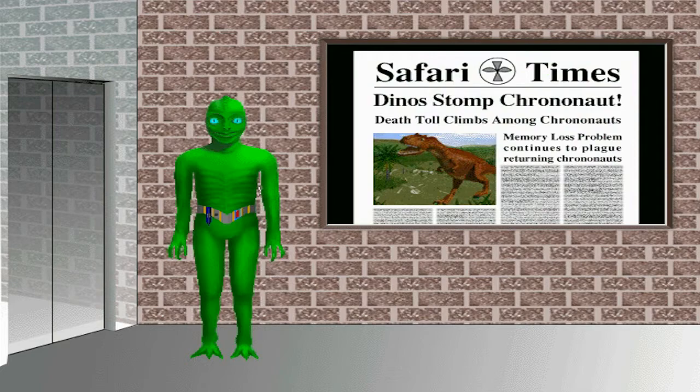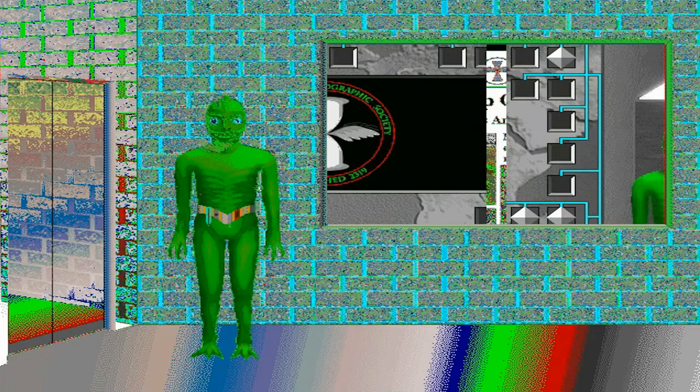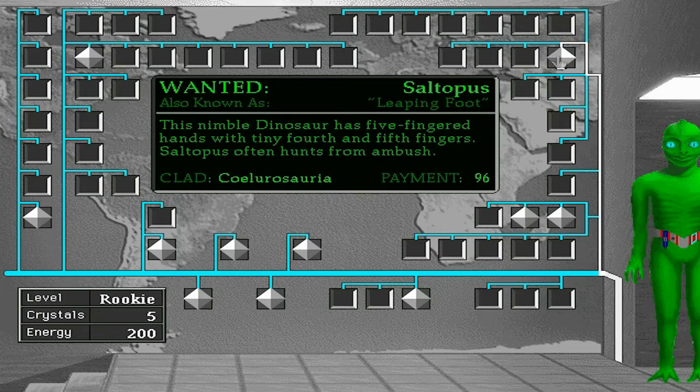Perhaps you would like a tour of the building. This is the Clatogram Room. In the Clatogram Room, you will select a target dinosaur — Heterodontosaurus, Saltopus — and prepare for your safari. Staricosaurus.